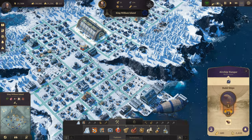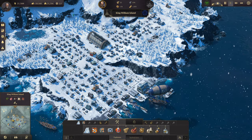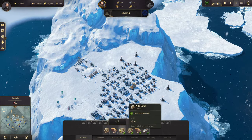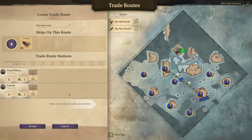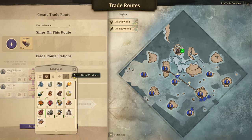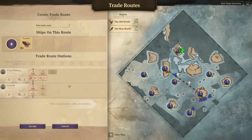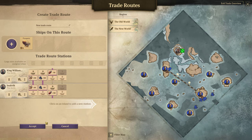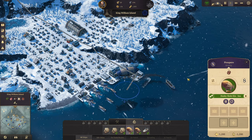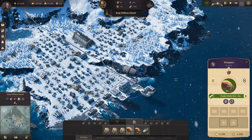Build me another airship. Now this guy right here, you are going to go from King William up to Inukvik as well. You're going to load up husky sleds and anything else it needs. Coal. You're going to unload that at Inukvik, and over here you're going to grab some of this and unload it there. Now we'll do it like that for right now. We'll change it up later.